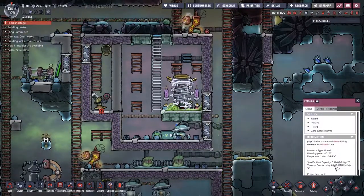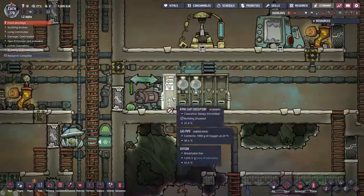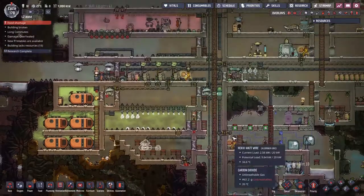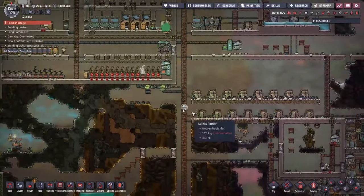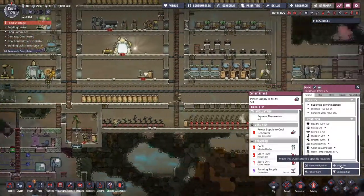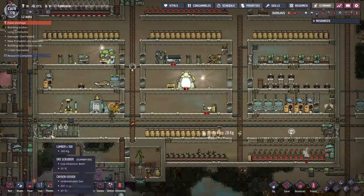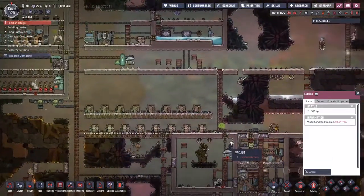Look at this frozen chlorine right here — I love it. I don't know what's going to happen to it, whether it'll just stay there helping exchange temperature. Liquid chlorine — thermal conductivity is still pretty low, so I'm not sure if I like it there or not. Would you believe this is still not actually backing up in any way, shape or form? I'm going to enable that building and let people redo the exosuit. Where are the two exosuit wearers?